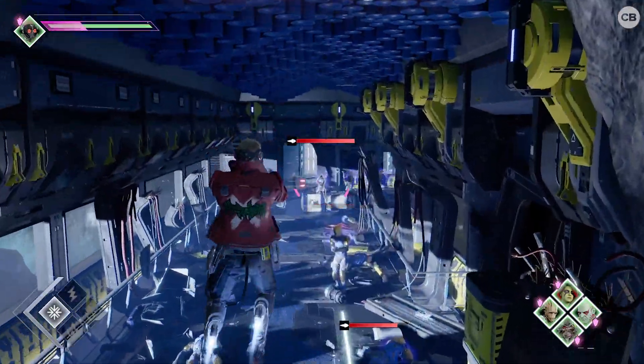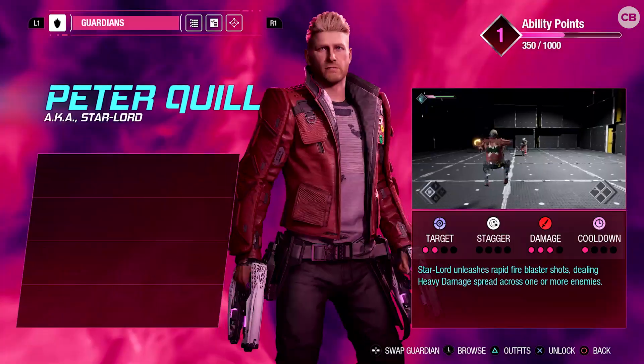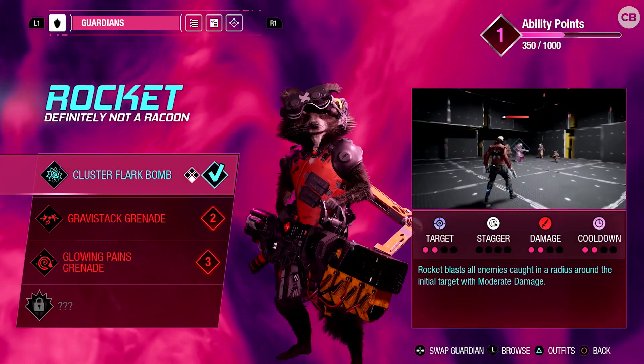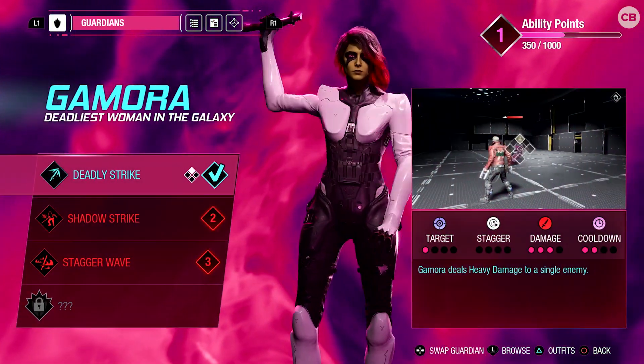That means things get hectic fast. Between enemies, environmental odds and ends like explosive barrels, Star-Lord's abilities, the Guardians' abilities, and positioning, there's a lot going on. If you're not careful, you'll quickly find yourself behind enemy lines and in over your head.